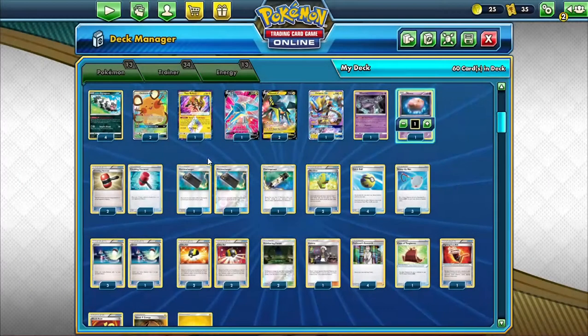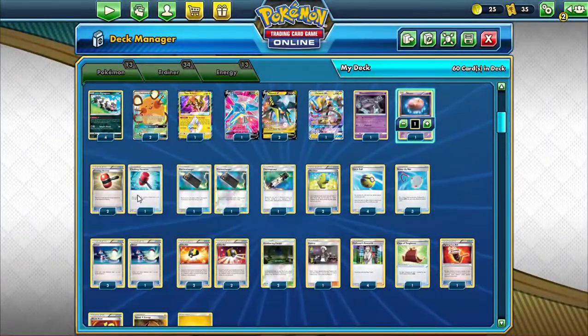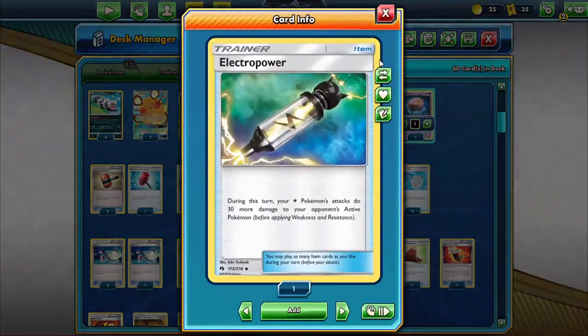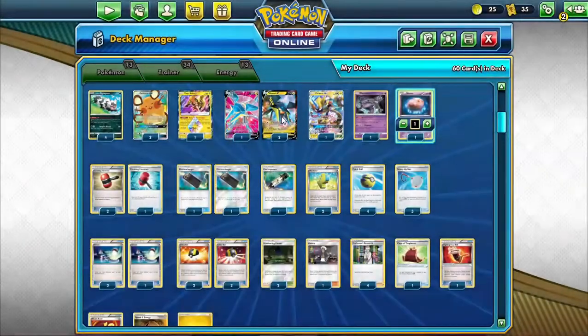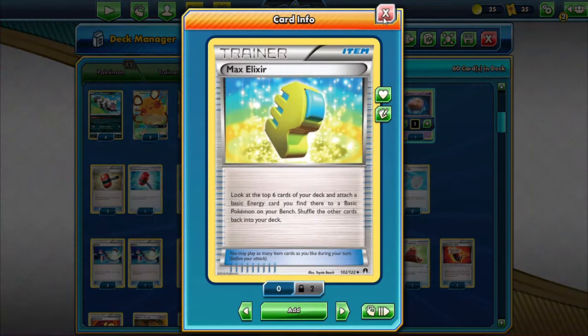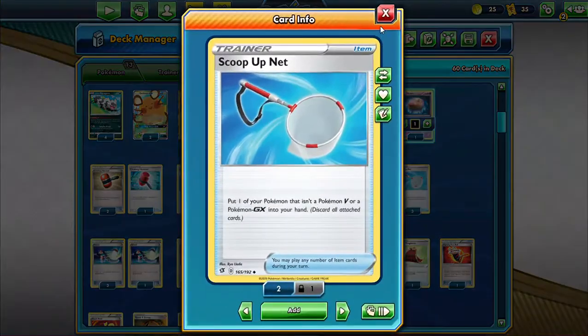It's a really cool card from Black and White Boundaries Crossed. We've got three Crushing Hammer because we're trying to disrupt, and two Electro Charger so we can reuse our Electro Power since we want to do more damage. Two Max Elixir to accelerate energy. Four Quick Ball.